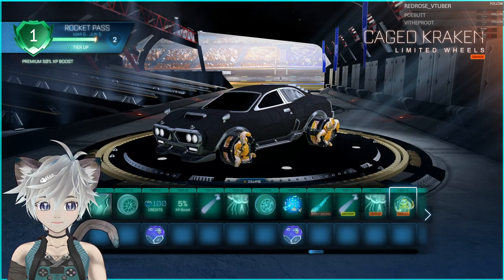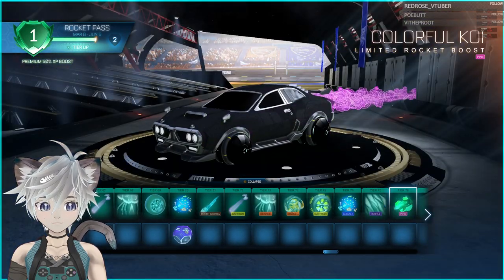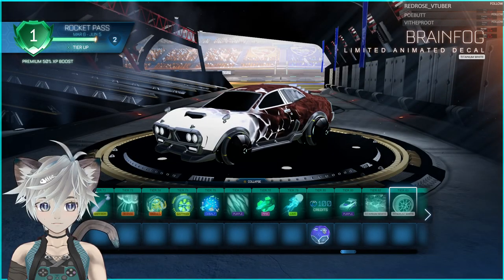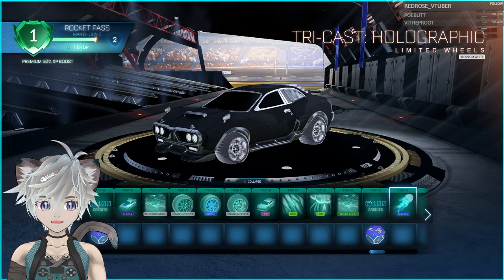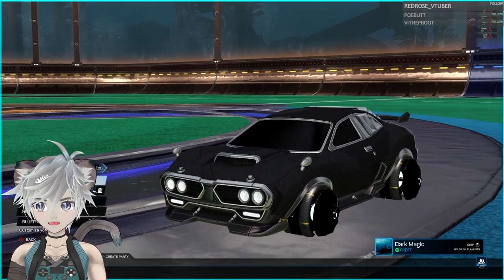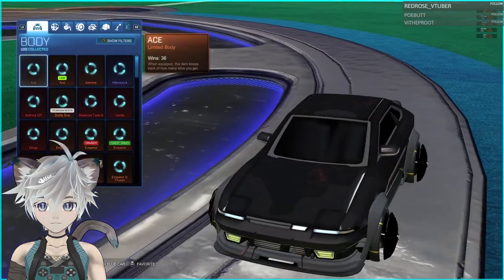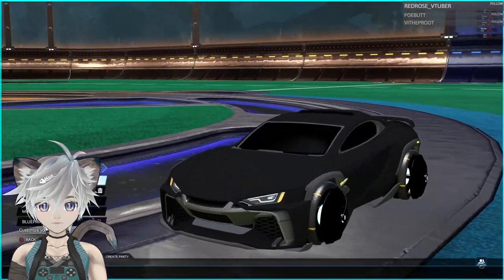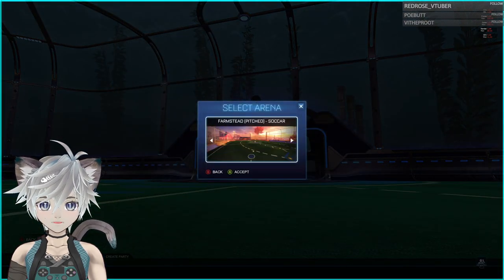From level 70 onwards you just get painted stuff. So let's quickly test out the new car to see whether it's any good. I'll have a go at it in training. Let's see if we can find the new map.